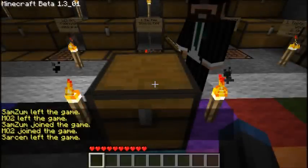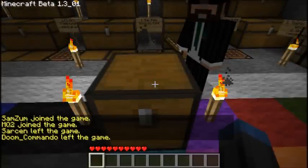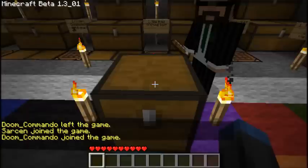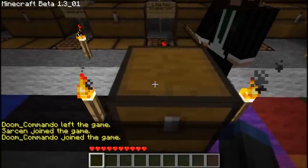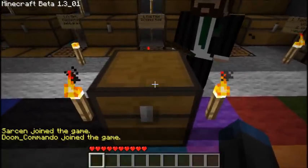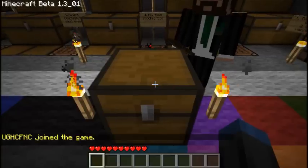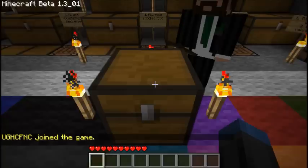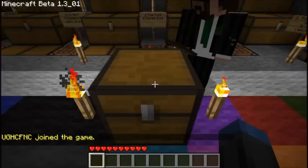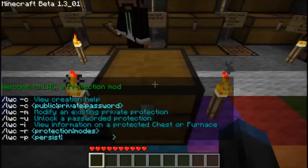Hey guys, I'm on the Super Earth server, and I'm going to be showing you a few plugins that you can use while you're on the server. Right now I'm with Jay Hamster, and I'm Cracker Jacker. To start off I'm going to show the LWC plugin, and what LWC is — it can lock or set types of permissions onto a chest or a furnace. I'm going to be showing it on the chest. When you type LWC and press enter, it'll show you the different types of commands you can type next to it to modify it.